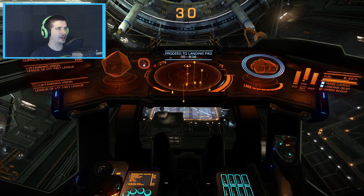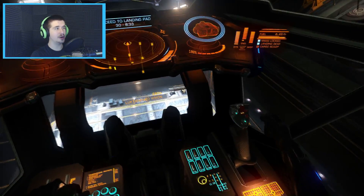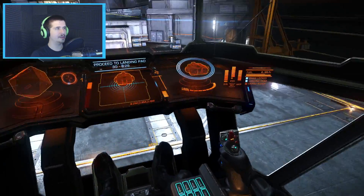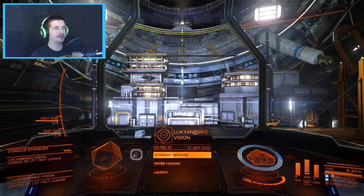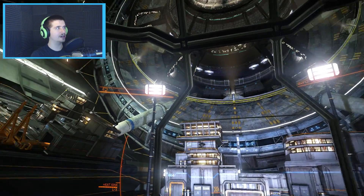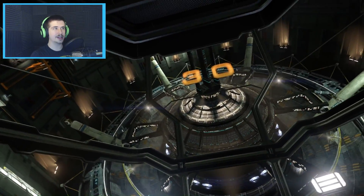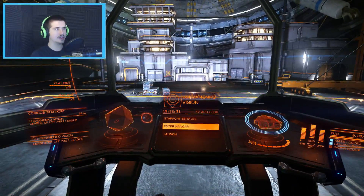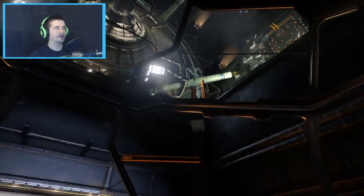Landing gear deployed. Music is amazing. Look at this station under me - here's my landing pad right here. This would be so cool to do in real life, just flying around in a spaceship - unless you're in the universe of the movie Alien, because that would be terrifying. Look at the space station, you guys - look at how beautiful this is. Freaking awesome. Let's enter the hangar, but while we do that, looking around is so fun.